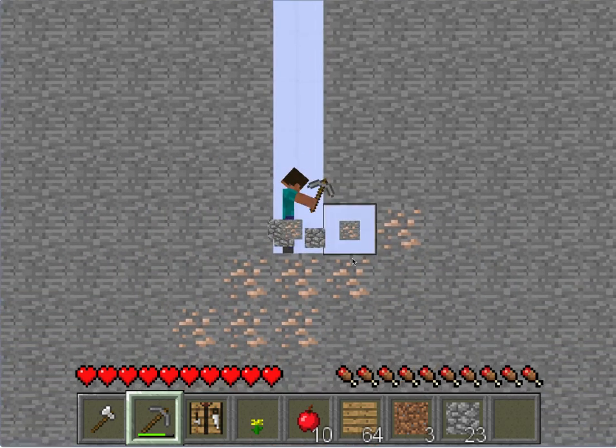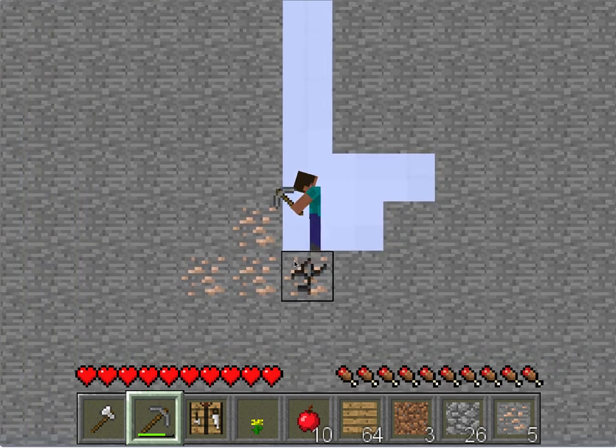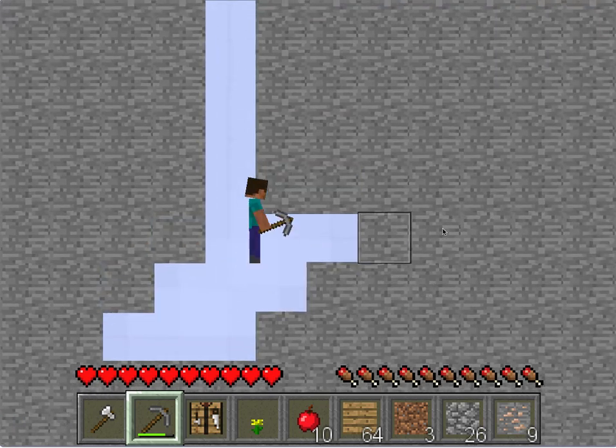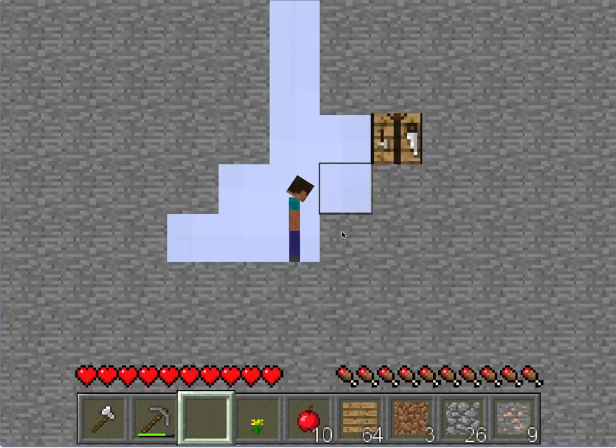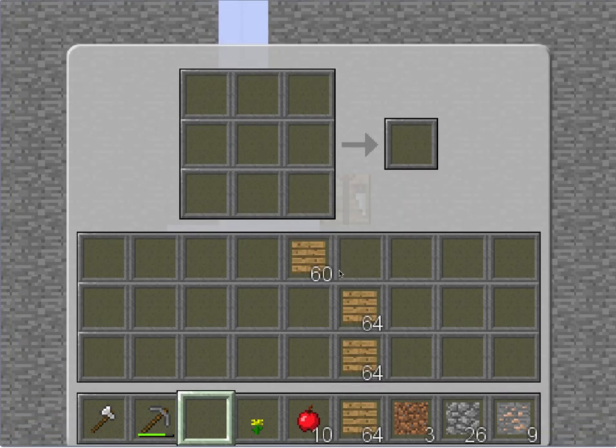We got some Iron — we didn't even need to use X-ray mode. So we can grab some Iron, make some armor, and make a sword. And when it begins to turn night, we have to go back to the surface as well.